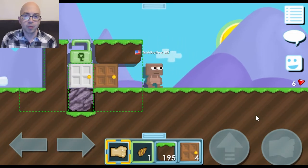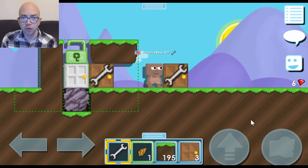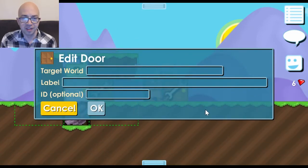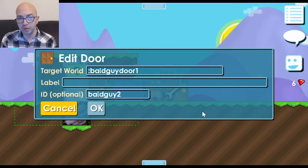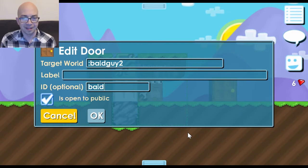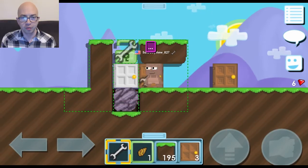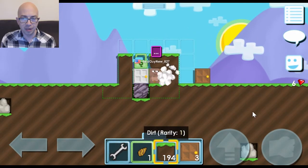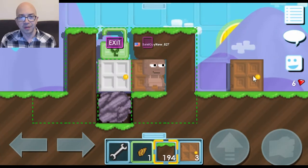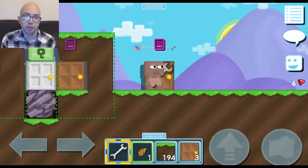Now you need a way in and out of the area you just built. Temporarily break the dirt block next to the door you placed, then place another door a couple of spaces outside the area. Select the wrench and click the new outside door. Where it says 'Target World,' type a colon — which means you're traveling within the same world — followed by the ID you want to give the door inside the dirt walls. I chose 'baldguy1' for the inside door and 'baldguy2' for the outside door. Click the wrench on the inside door and type colon baldguy2 in the Target World field and baldguy1 in the ID field. Make sure to uncheck 'Is Open to Public' so no one else can use your door. If set up correctly, punching in front of one door will travel you to the other, and punching again brings you back. Then place the dirt block back down to re-secure the entrance.